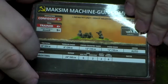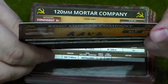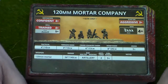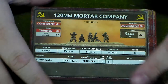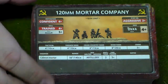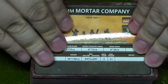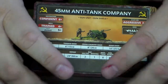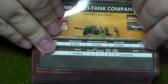This is the Maxim Machine Gun Company. The 82mm Mortar Company — with these guys you can take up to nine 82mm mortars, but remember they're not meant to go after vehicles; they're really meant for softer targets. The 120mm Mortar — this is a personal recommendation for any Soviet commander: don't leave home without these. They do a lot of pain and damage on German targets.